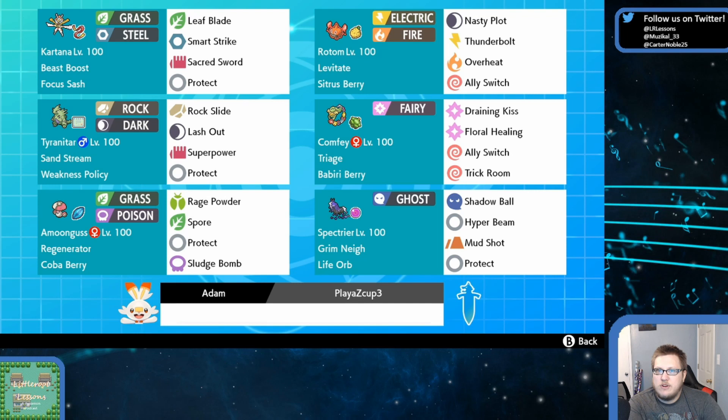Shadow Ball and Hyper Beam on this thing after a plus one KO a lot of Pokémon that it probably shouldn't. Mud Shot here is probably just to pick up KOs on Coalossal. We don't have a terrible time with Coalossal with Superpower, Sacred Sword, and Rotom Heat here to absorb some hits. But Mud Shot can KO with Max Quake as long as we can outspeed and survive a hit — which we survive at plus two from a Coalossal most of the time. So picking up the KO is good enough.